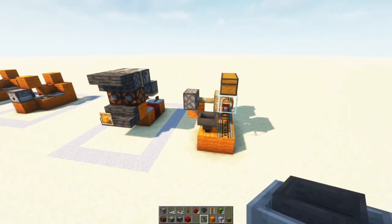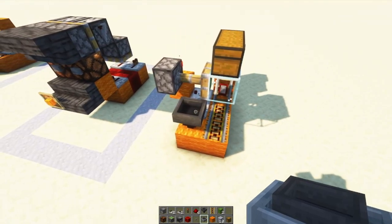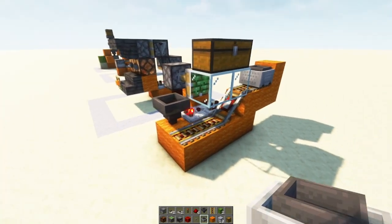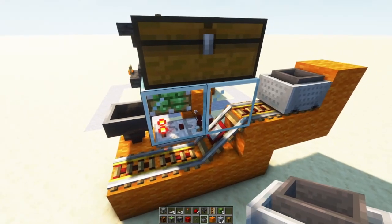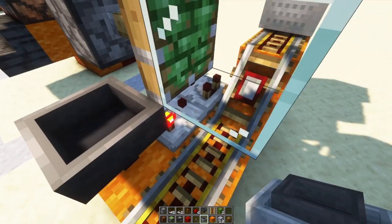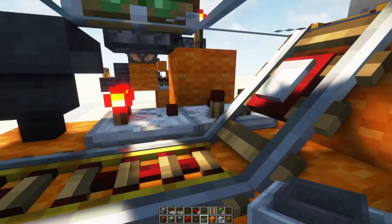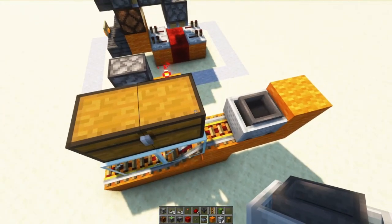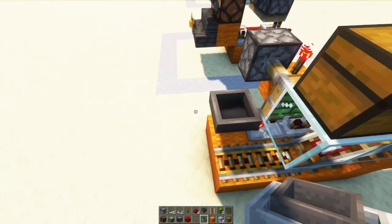Our next contraption is an unloader. This one is kind of a long process to build, but let me tell you how it works. You put the number of items you want the hopper to pick up and then send off. You put a comparator — this comparator is driving this comparator, and this will activate this, which will activate this, so then this can get the items. Once it has the exact number of items in here, it will send them on their way.